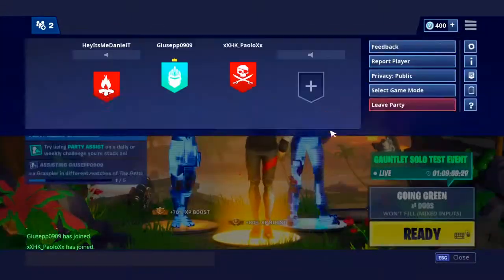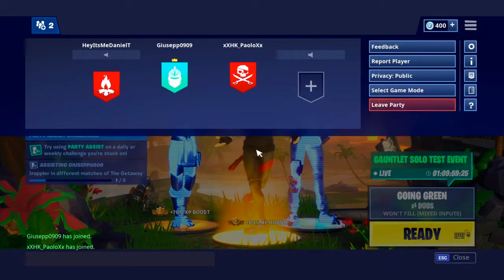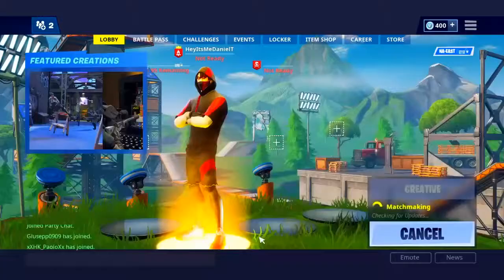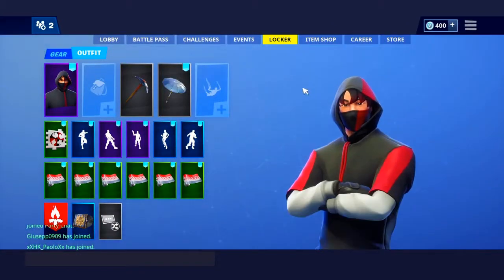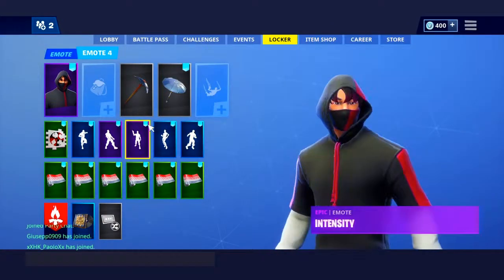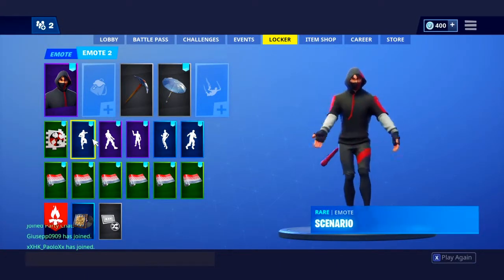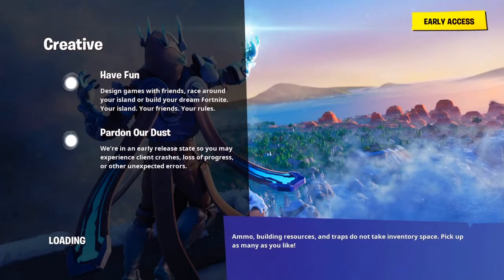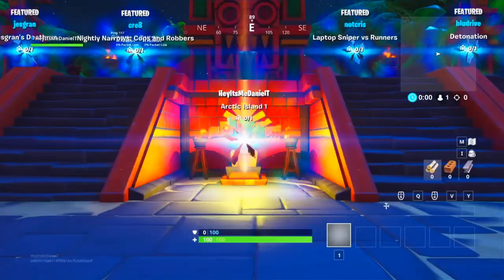Guys, oh my god, this is the best day ever! My favorite skin — I'm gonna be showcasing it in a creative match. I was just flexing on my friends. First I'm gonna explain why it's my favorite skin, and then I'll explain how you can get it. We're gonna hop into a creative match and I'll show you how you can get the skin for about 90% off or even free. I got it for about 90% off and I am so happy. If you're enjoying the video make sure to like, comment, and subscribe for more amazing content. I'm gonna be showing you how to get this iconic skin for free in Fortnite.